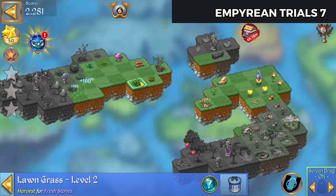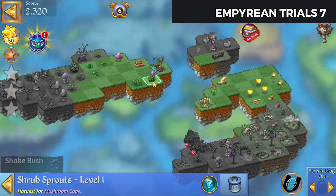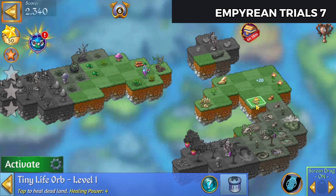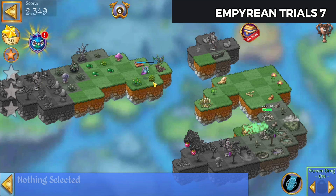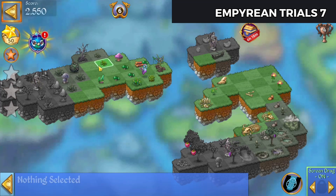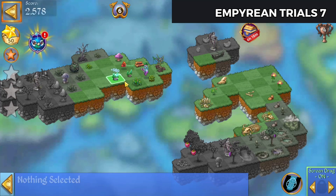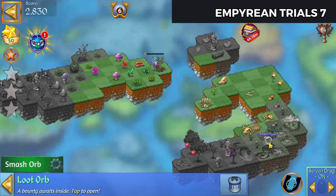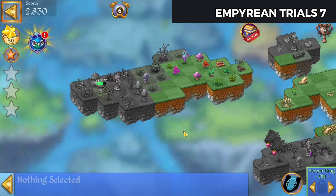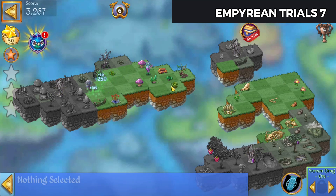Merge those little mushrooms there. Make a combo orb there and bring it down — let's see. We'll bring it over here. Branch those grass.